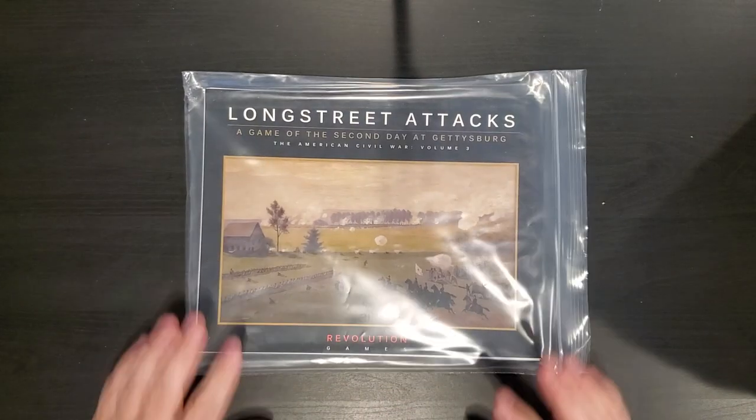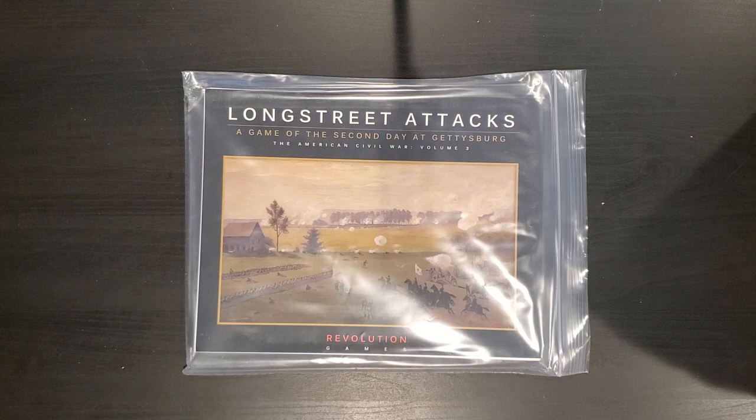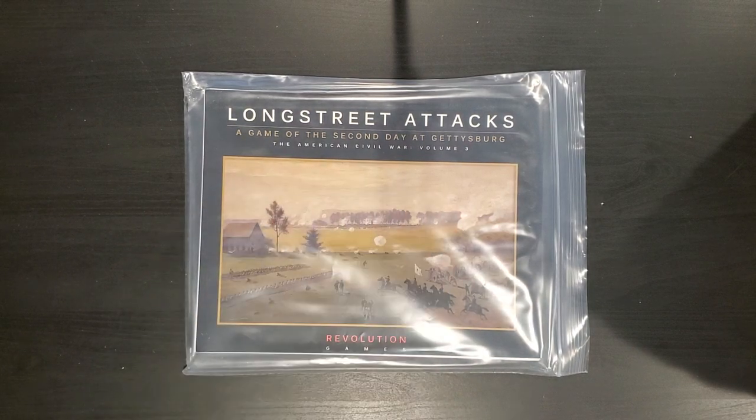Hey folks, it's Art Wolf. Welcome. We have an unbagging today. Today's special feature is Longstreet Attacks, the second day at Gettysburg from Revolution Games. This is part of their series, The American Civil War. So let's take a look at what we get.